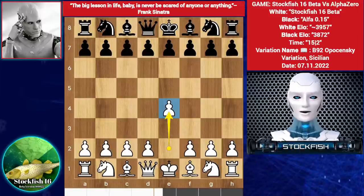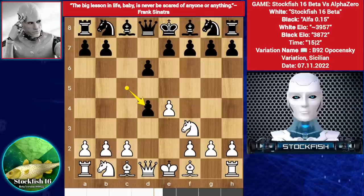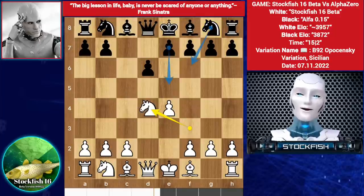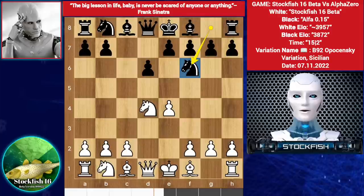Stockfish starts with E4, C5, Knight goes to F3, D6, D4, we have C takes D4, Knight captures on D4. You can play E5, Knight F6, or Knight C6 — Alpha chooses to play Knight F6, a popular line. Stockfish played Knight C3.